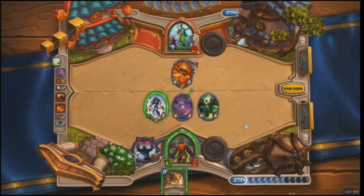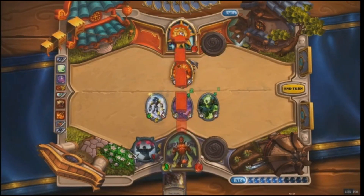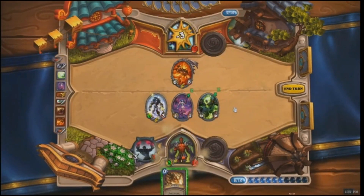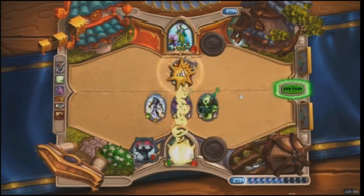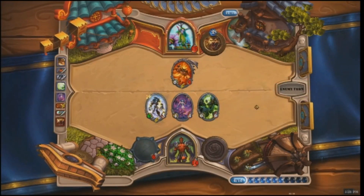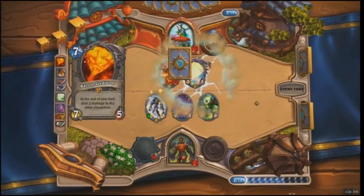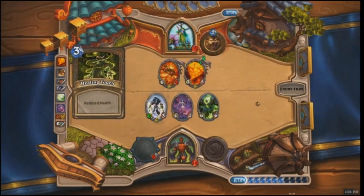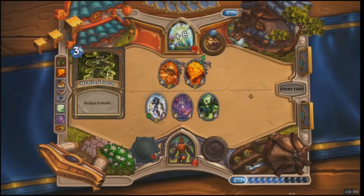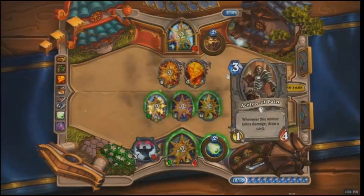Jaraxxus uses that Hero Power to summon another Infernal, and it doesn't look like he has a way to kill Ragnaros. He uses Soul Fire dealing 4 damage, but doesn't kill it — so Ragnaros will get to strike again. He keeps the pressure on with the Druid at 12 health. Both players are getting a little low: 12 health on top and 14 on the bottom. The Druid plays Baron Geddon, a good friend of Ragnaros, and heals himself to stay out of range. Now both Baron Geddon and Ragnaros will strike, dealing tons of damage.